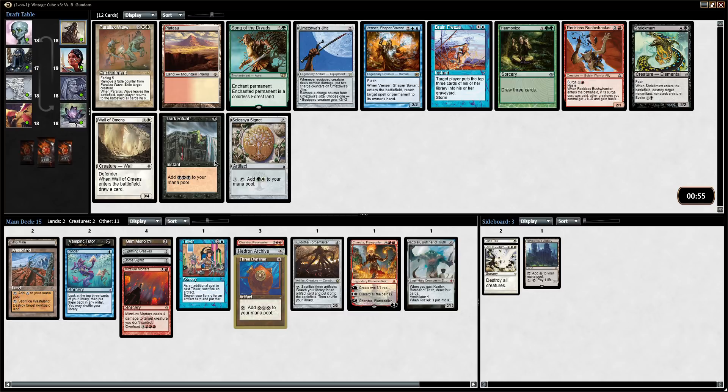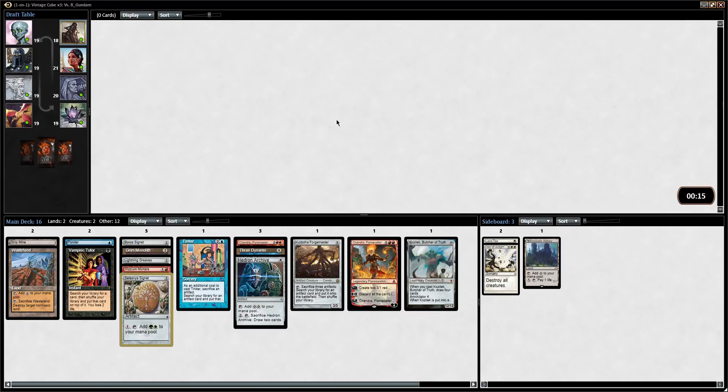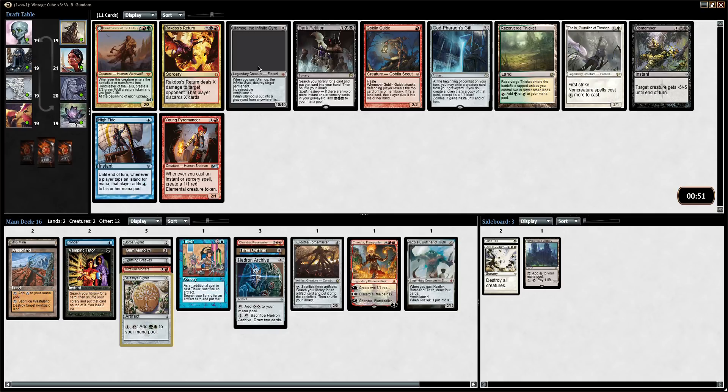Brain Freeze. Dark Ritual. Do I even need Plateau? I'm not even really in white or red — I'm kinda just colorless. Umezawa's Jitte is actually interesting but I only have two creatures. This card is a reason not to play red. Just gains you life, kills all the small creatures — it's a nightmare for creature matchups, which are pretty rare in this cube. So it's not as powerful as it is in Legacy Cube. Deciding between a Signet or a Plateau — this doesn't actually fix my mana at all. But I only have two two-mana accelerants, so waiting till turn four to cast a Thran Dynamo seems too slow. Ulamog, the Infinite Gyre — God-Pharaoh's Gift, what is that doing in here? That seems too expensive to really do much.